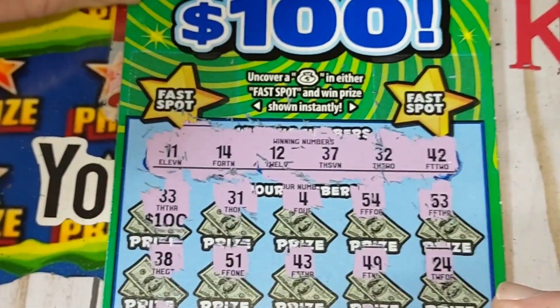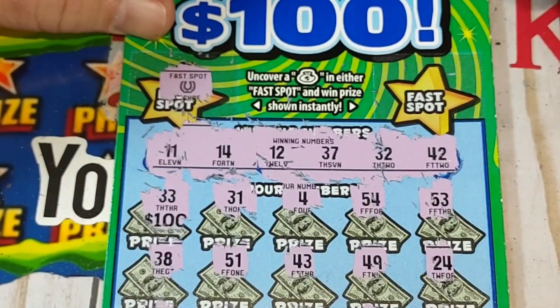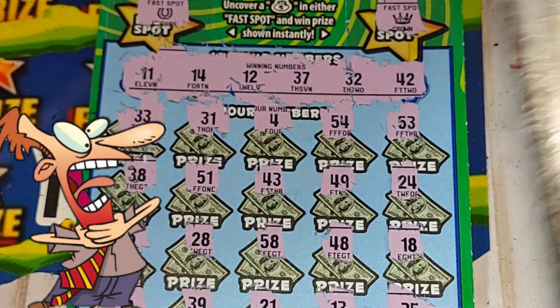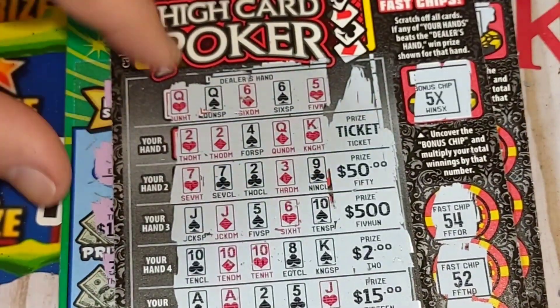Let's see if we get something in the bonus area — we're looking for a money bag. Horseshoe, two, and the crowns. Well, you should get a choke on this ticket. That's better than nothing.